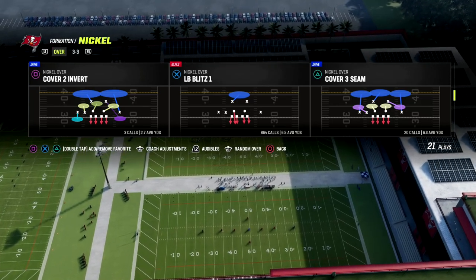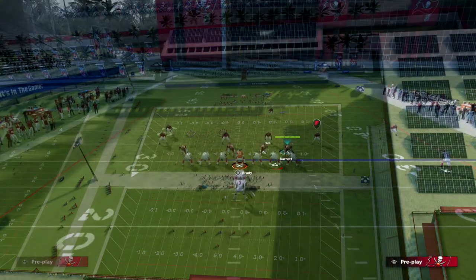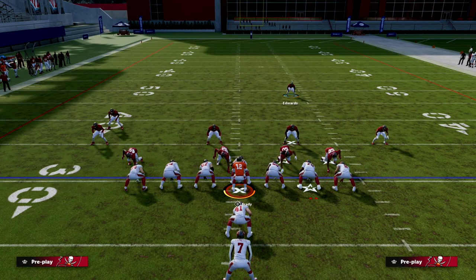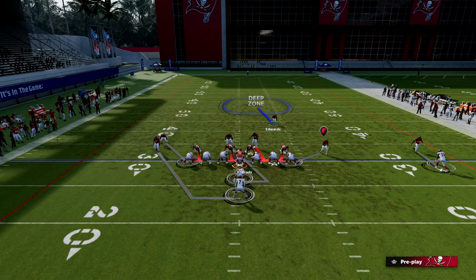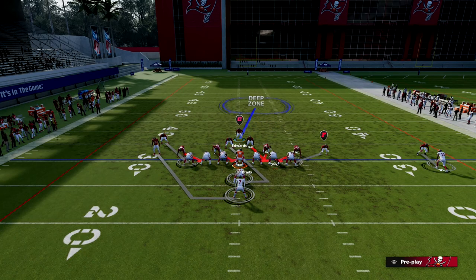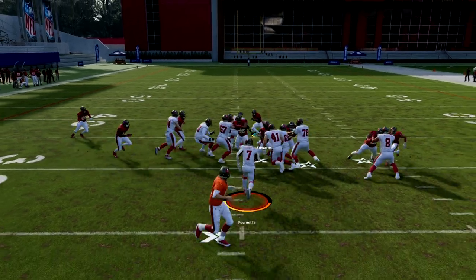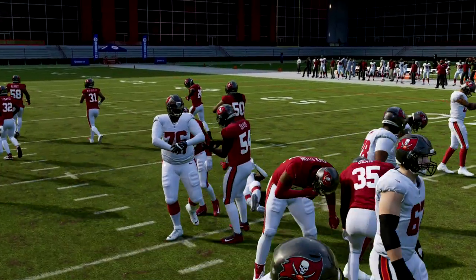LB Blitz One is my favorite play right now. It's very versatile, and it does a really good job of alignment — you're going to see that right here. It gives you a clear-cut user, which is nice, and that's one of the reasons why it's better than Overstorm Brave. What we're going to do is pinch our defense. You can see this front on its own already has a pretty good box count. Then we spread our line and use this middle linebacker as our user — we're just the cleanup hitter, batting cleanup.